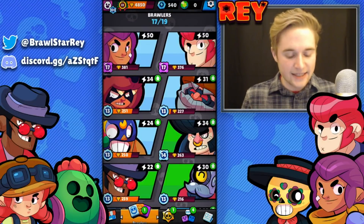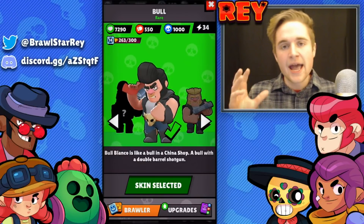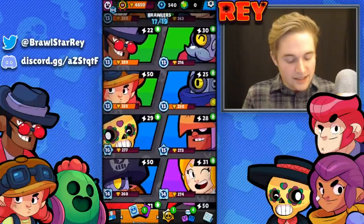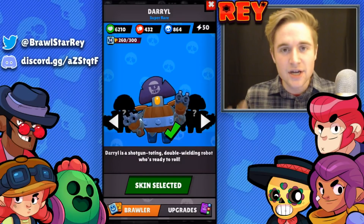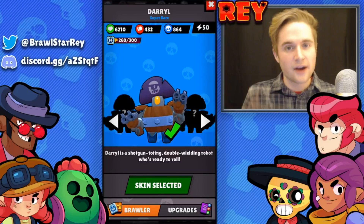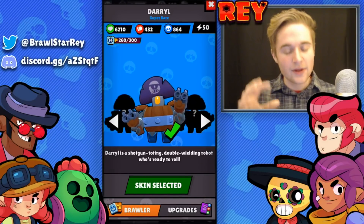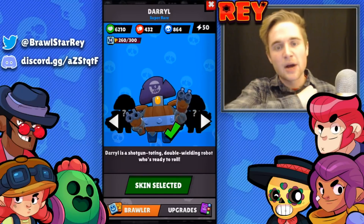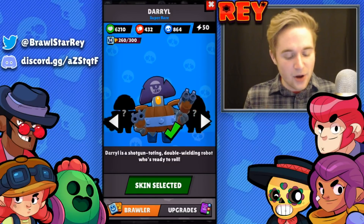Looking at Bull: he has more health, good pressure, a better star power, and more controllable super, but it's not as good for escaping — not as fast or as long as Daryl's. Daryl's basic attack is more forgiving, nearly guaranteeing some damage on every shot. He has a little less health, but makes up for it with his attack. His super does slightly less damage but is excellent for escaping, and can be used for creative plays like scooping up gems dropped by a fallen teammate and bouncing back to safety.